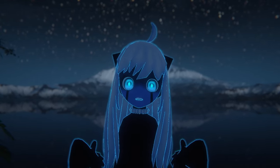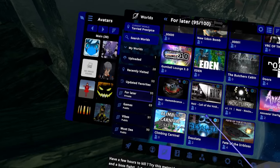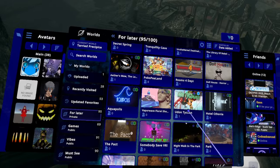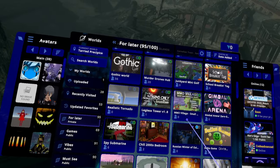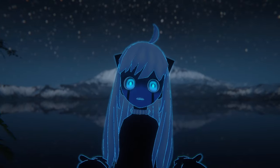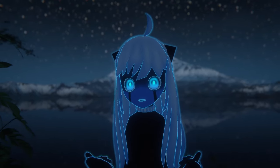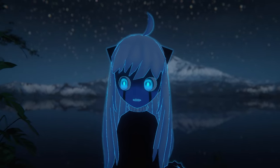To start things off, I do want to say that I personally use my first saved worlds playlist on VRChat as a 'for later' list, so I can easily skim through and pick out which one I want to check out next. This way, every time I hop on, I always have a backlog of things to check out, and that's going to help a lot while searching for worlds using these methods I'm about to share.